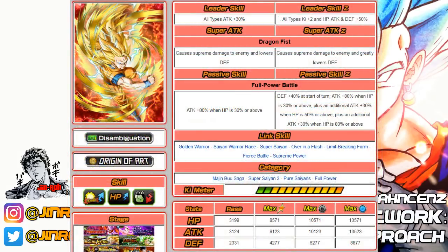Number ten is the Strength Super Saiyan 3 Goku. He's a good pick-up option since he'll get an easy EZA in the future. His passive gives 140% attack increase when HP is above 80%, and defense is plus 40%. A great option if you don't have the Agility counterpart. He falls under Majin Buu Saga, Super Saiyan 3, Pure Saiyans, and Full Power.